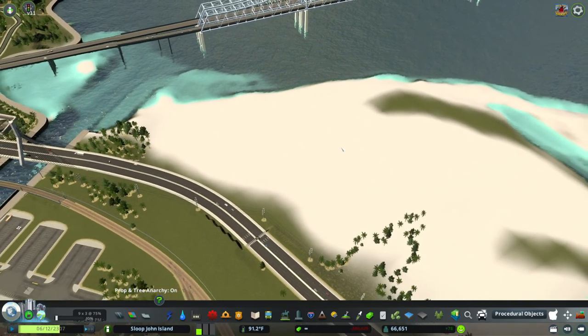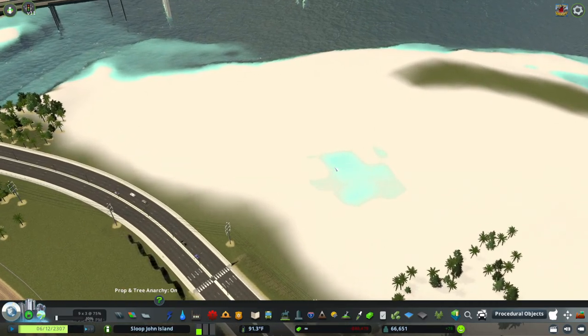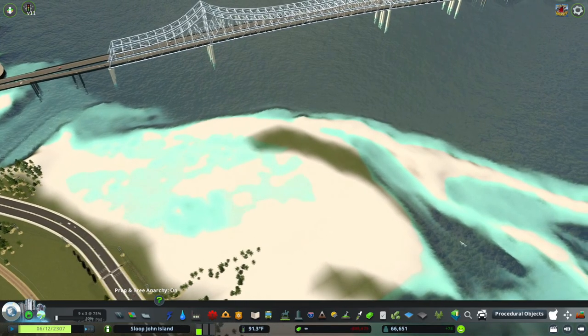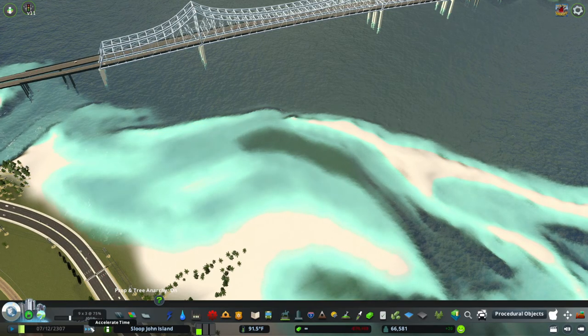This would make a tremendous area for some additional downtown large buildings, but I think I do want to keep this kind of an industrial zone. Now we see we have a little flooding going on here — that will probably pan out and go away. We have some water right here, so let's speed it up a little bit and see if this pans out.